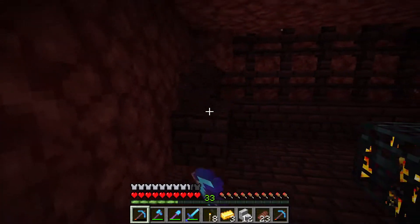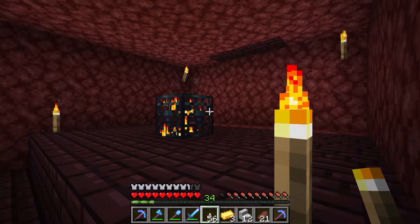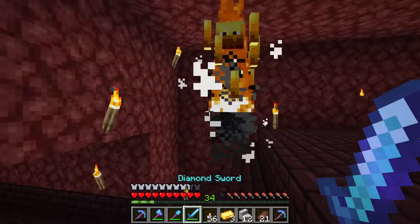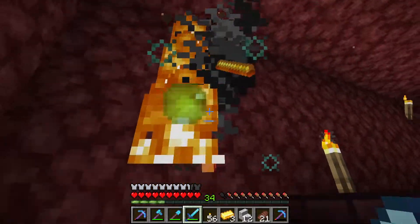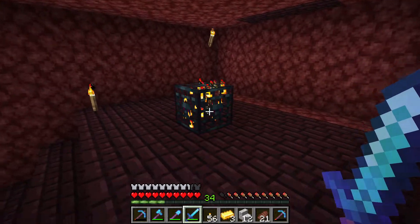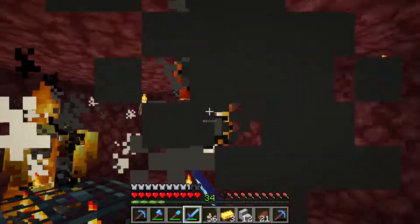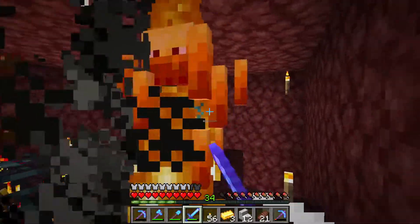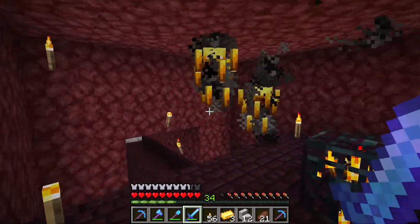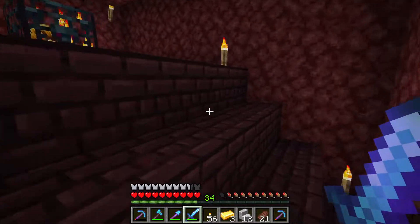As you see in the video, I turn the blaze spawner into an area where I can easily kill with my sword. I adjust the surrounding by making it very flat, removing the fences, and now I can easily kill the blazes and I can go in a circle to dodge their fireballs and then I keep getting more blaze rods.